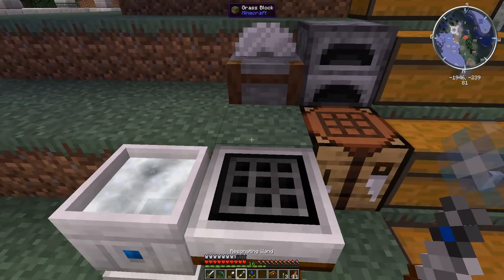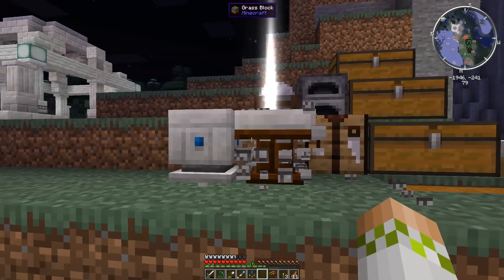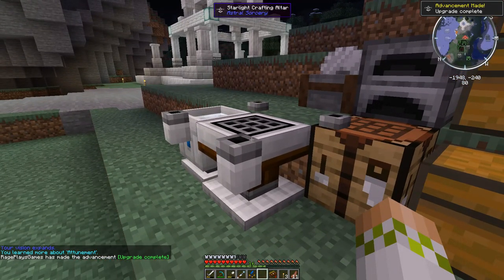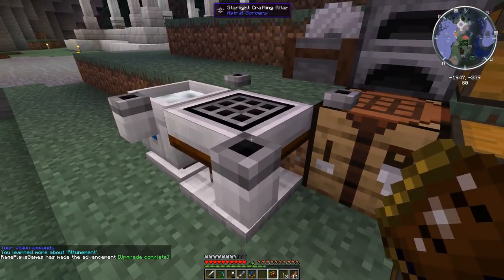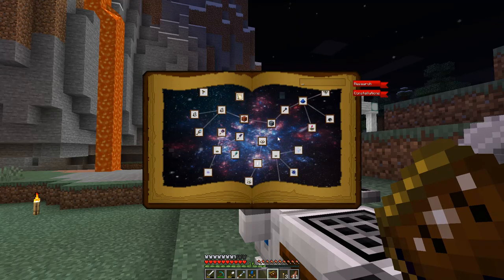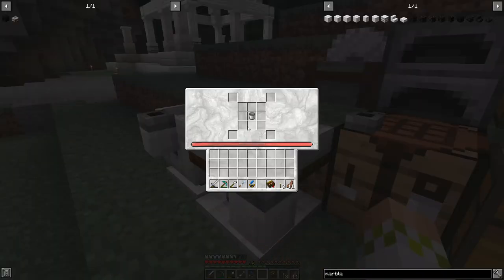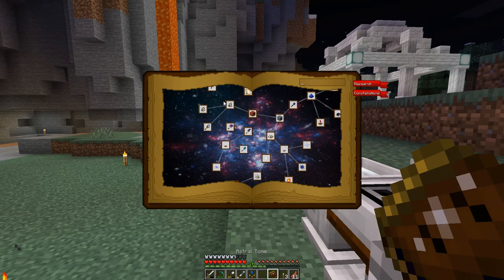We have more than enough Starlight to do it, so we grab the resonating wand and right-click it. You can see additional particles because it transforms the table as a whole. Looking in the chat, we've not only done the Starlight Crafting Altar but we've also unlocked the Attunement chapter in our Astral Tome. This is where all the new crafts are going to be, and if we look in the Starlight Crafting Altar we can see those four additional grid spaces for putting more stuff in for crafting.